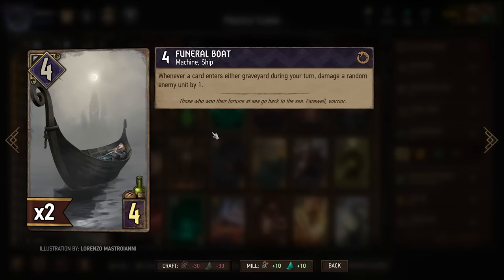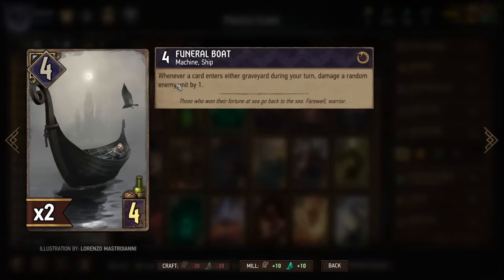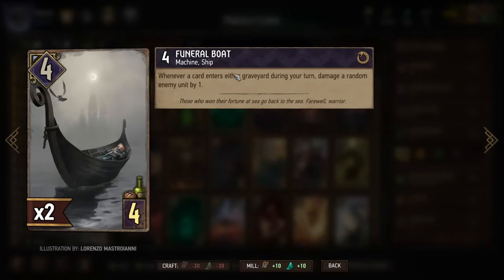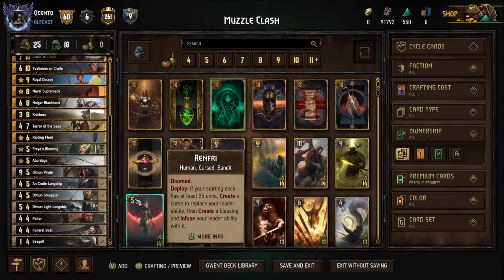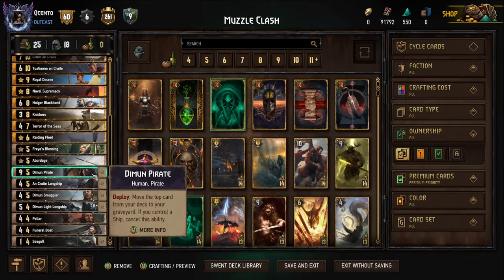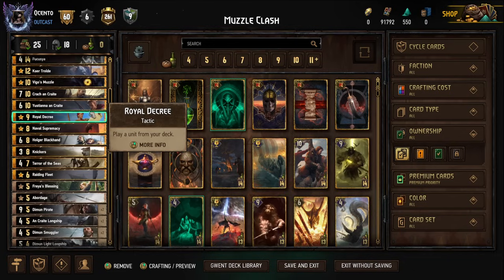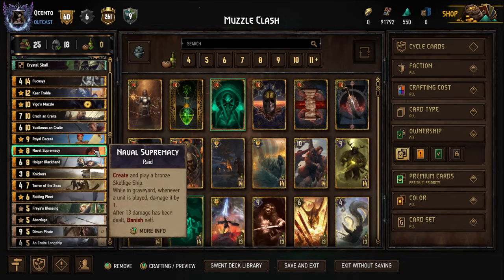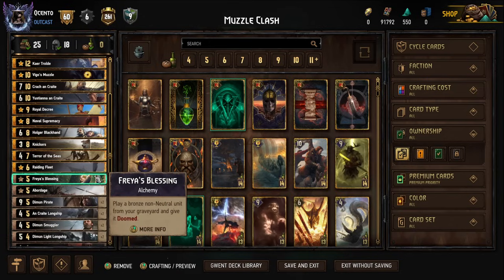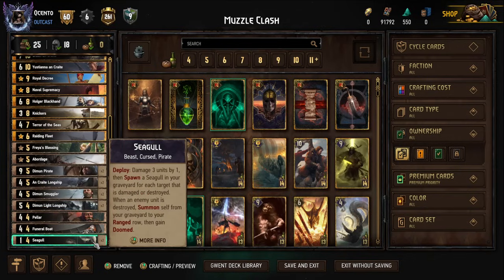If the Diamond Light Longship has ten armor on it, you're getting ten plus five — fifteen value for four provisions — that's just absurd. There are very few things in the game that can top that at four provisions, and it's not hard to set up with this deck. I also have Funeral Boats — not as good as on launch, but still a very good card. Whenever a card enters either graveyard during your turn, damage a random enemy unit by one. Ways we get cards in our graveyard include when we play Supremacy, Royal Decree, Freya's Blessing, and most importantly the Seagulls.